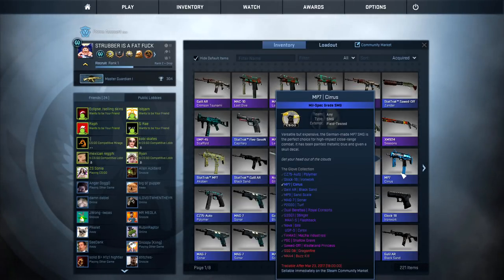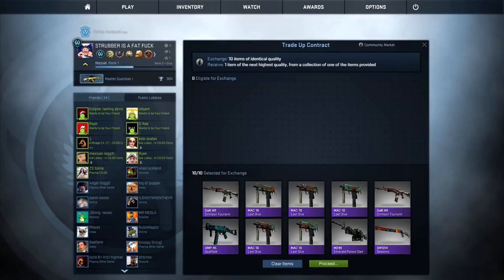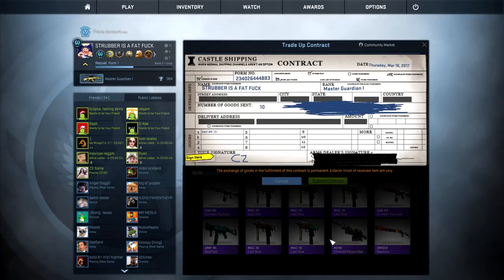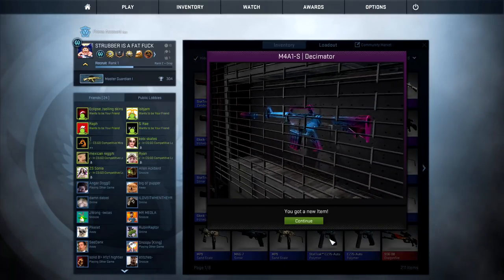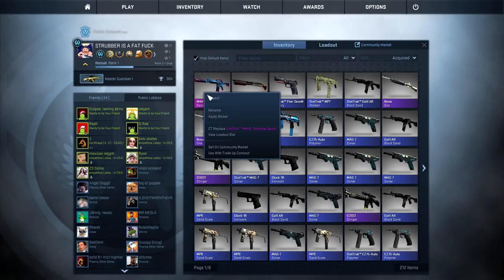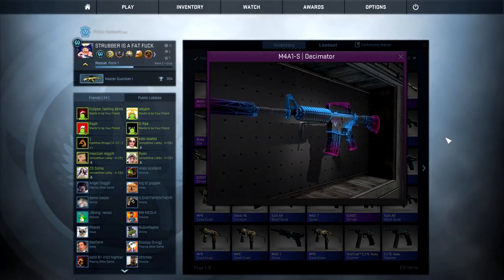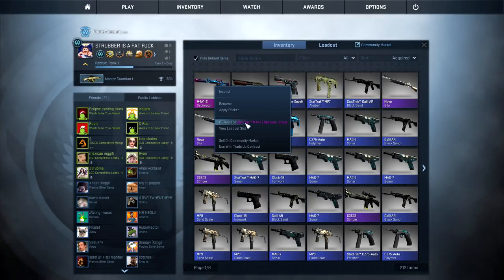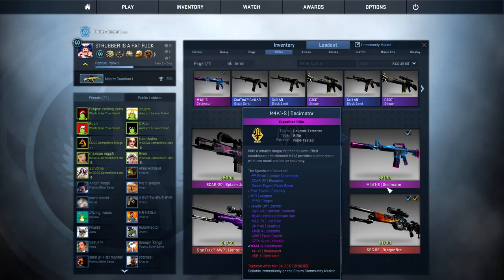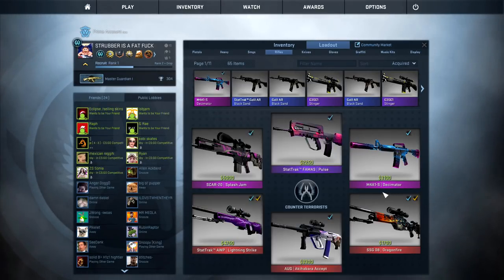We have ten purple skins right here. I either want the AWP or the M4 skin, but I'm gonna write CZ because I know it will give me what I don't want - that's exactly what this game does. Come on, let's see what we get. Any of these skins are good but I prefer an AWP or an M4. Oh my god, the M4! That is so sick - look at that. Field tested, not too bad. This skin has such a cool look. The desolate space is cool but there's a new man in town - the M4A1-S.